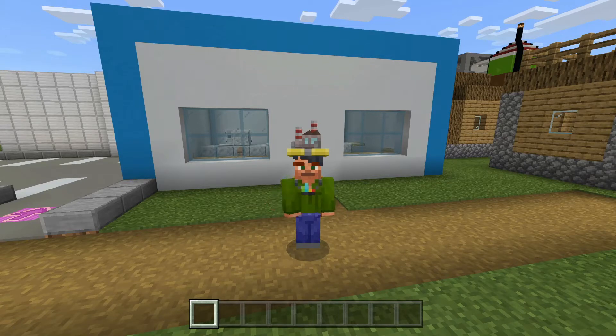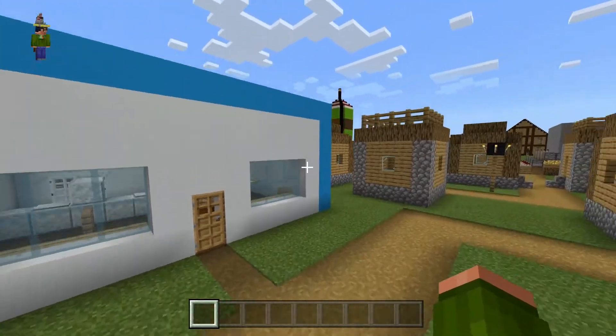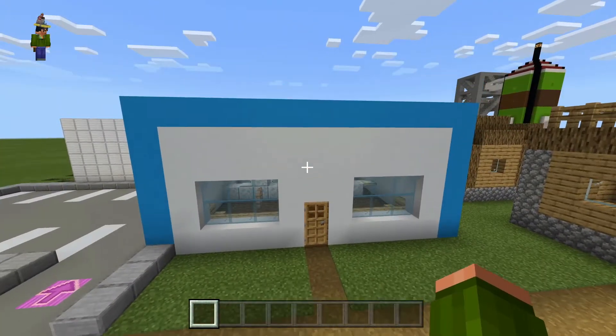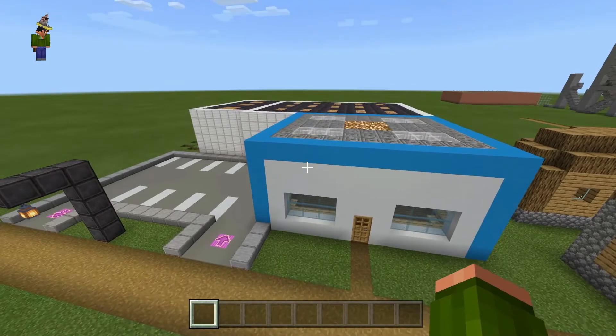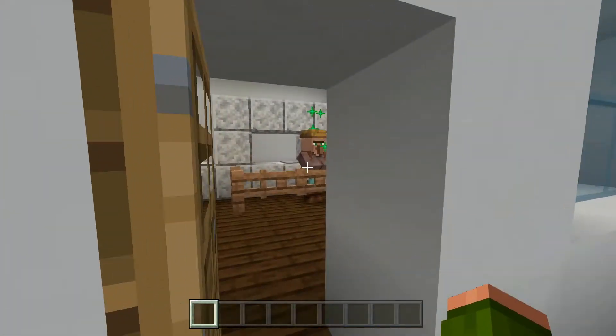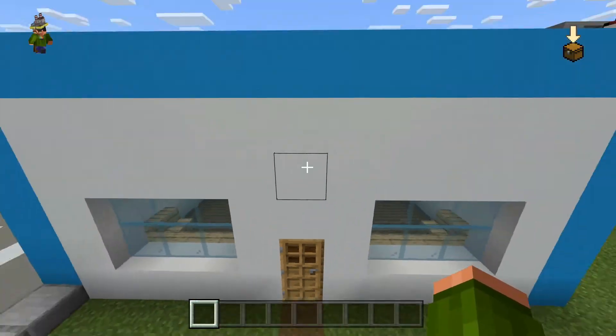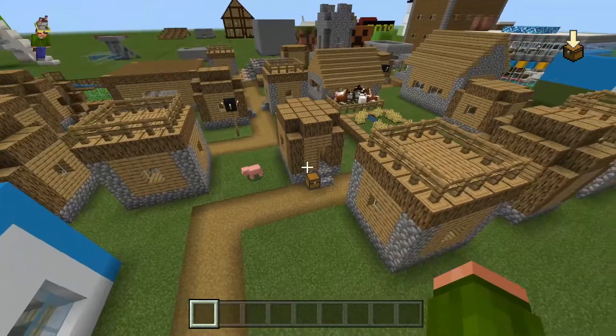Hello everybody and welcome back to Building Tutorials. Today I am going to be starting a brand new build. Last episode I finished building the post office, which is right here. Now I have one quick test that I want to do today — I've got my friend Billy here, he's got some stuff he wants to send in the mail, so I'm gonna do a quick test of that to show you that I've got it all working.